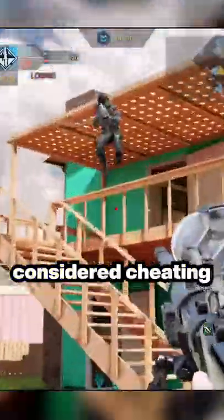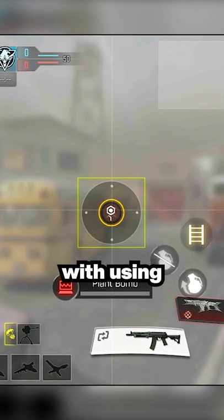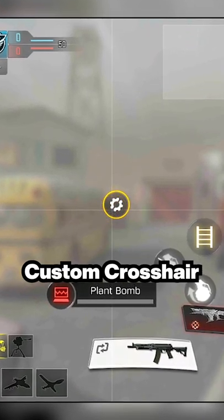Is using a custom crosshair considered cheating in COD Mobile? There's currently no option to do so in the game itself, and you're stuck with using your HUD to have your own custom crosshair.